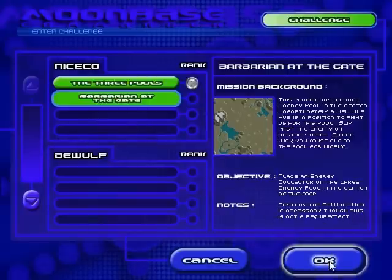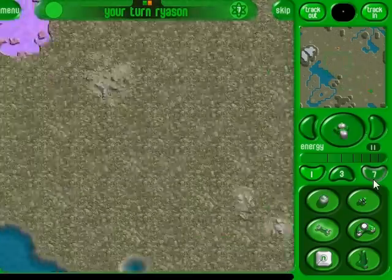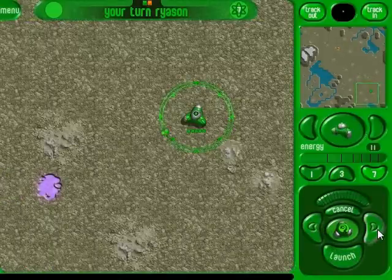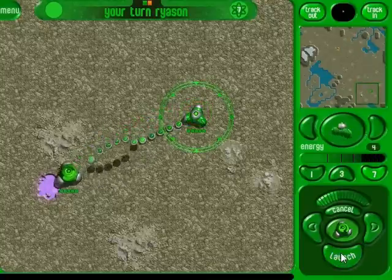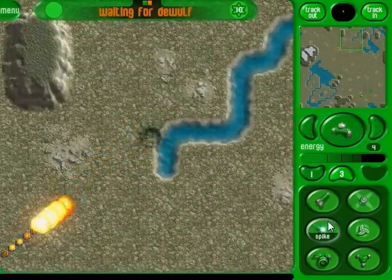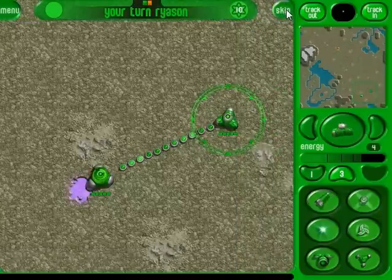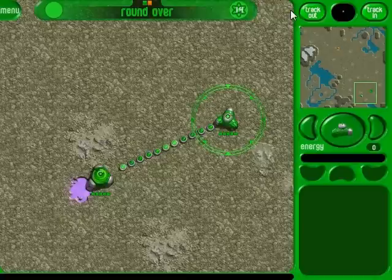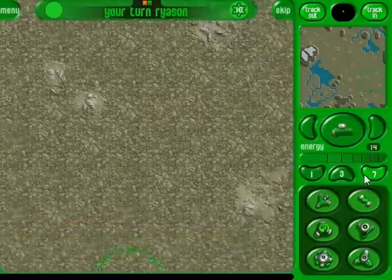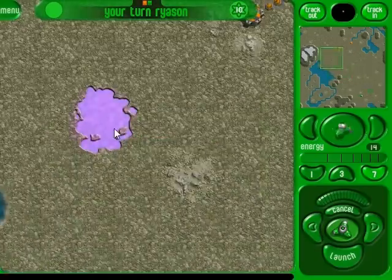Destroy the DeWolf hub if necessary, although it's not actually required because NiceCo doesn't actually care. Our objective here is to get both the energy pool — and hey, there is DeWolf, who we will have to take care of at some point. Or not. Good shot, Commander — you have placed the collector directly on the energy pool. Since this isn't a multiplayer game or a skirmish, I'm just gonna skip my turn instead of setting down.